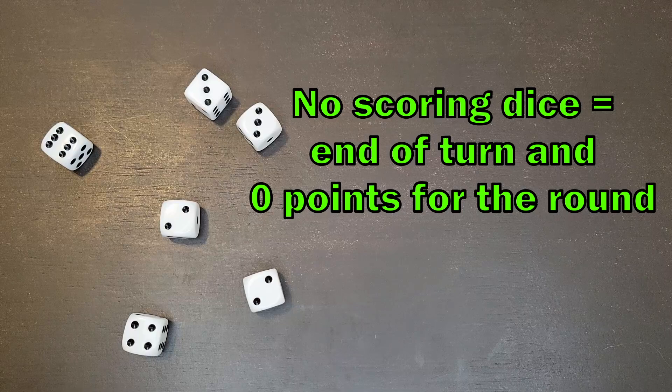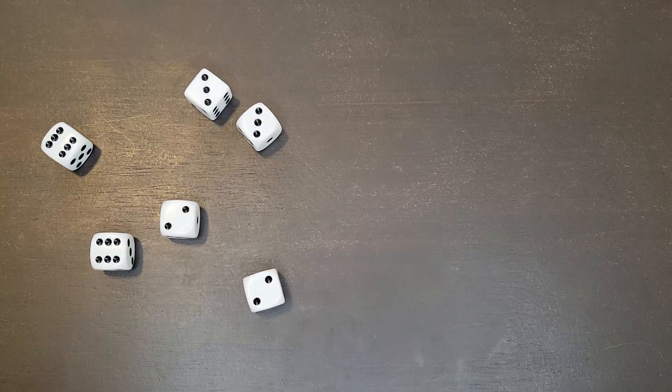Let's say this is what I rolled. As you can see I don't have three of a kind of any number, I don't have three pairs, I don't have a straight, and I don't have any ones or fives. I have no scoring options with this roll, so my turn would be over and I would get zero points for this round.